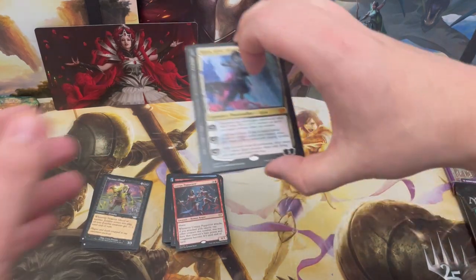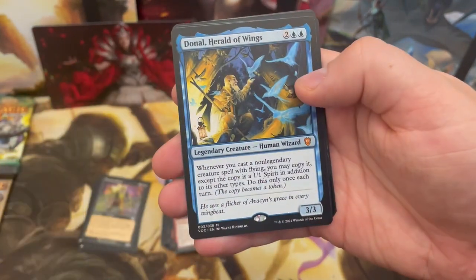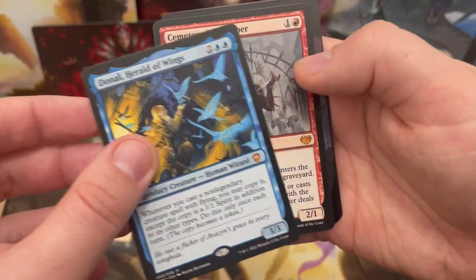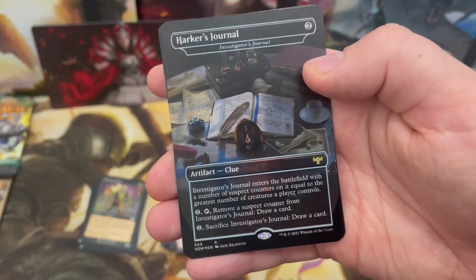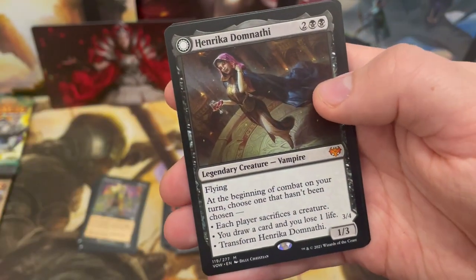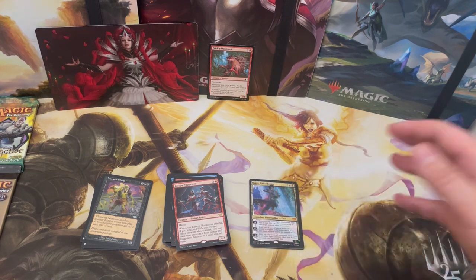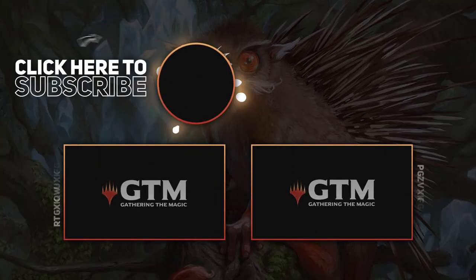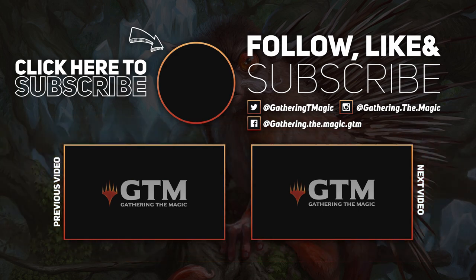Before we wind up, let's look at all the mythics — quite a chunky pile! We've got Kaya, Sorin, Dennick Herald of Wings from VOC, Cemetery Gatekeeper, Harker's Journal as the buy-a-box card, Henrika Domnathi, and Cemetery Desecrator. Didn't get Cultivator Colossus or Necro Duality, but overall a pretty good box. That's the Crimson Vow booster box opening — thank you for watching, smash that like button and subscribe for all things MTG. I'm all tapped out — see you in the next video!